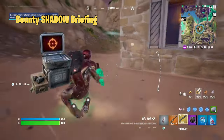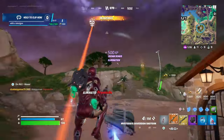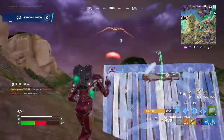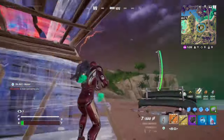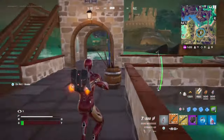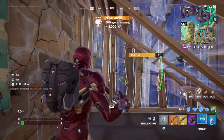Finally, there's the Bounty Shadow Briefing, where you're tasked with hunting down a specific enemy player and eliminating them within a set time limit. This Briefing is ideal for players who thrive under pressure and enjoy high-stakes combat. If you're able to complete this challenge, you'll be rewarded with gold bars and the satisfaction of a well-executed takedown.